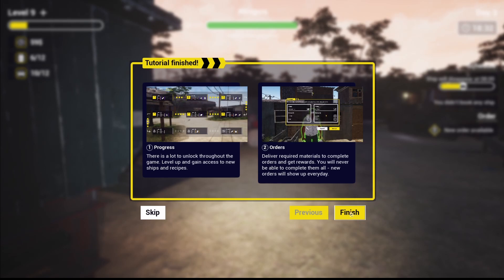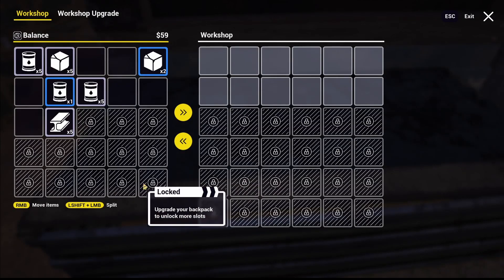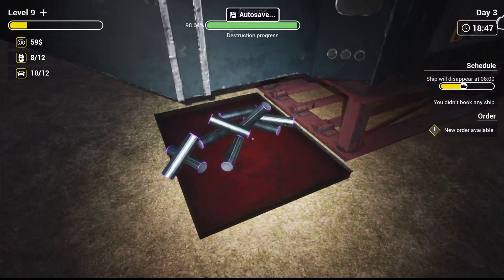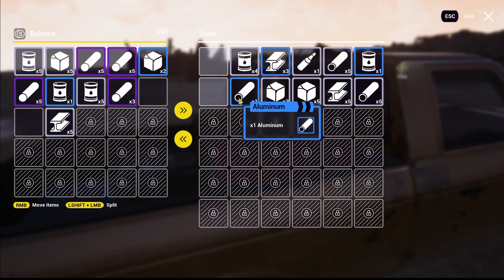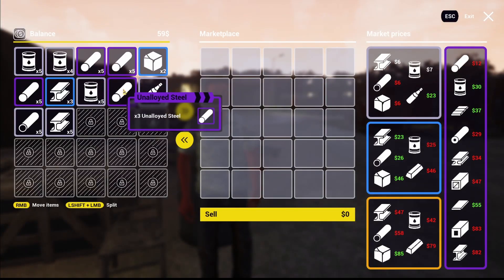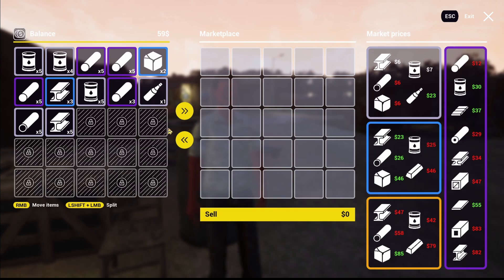Tutorial says: level up and gain access to new ships and recipes. Deliver required materials to complete orders and get rewards — new orders show up every day. Let's see where the output comes out — there it is! Let's check what prices we can get. Unalloyed steel — brass — not the best price, so we should probably hold on to that. For steel, yes, we've got a good price there.